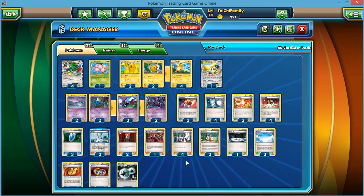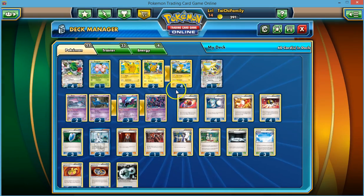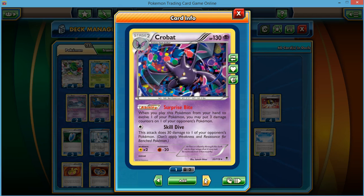We play a lot of Pokémon in this deck because we need 8 on the bench. But Raichu one-shots EXs — he doesn't one-shot Megas. So that's where the Bats come in. We have a 4-3-2 line of Zubat, Golbat, and Crobat.